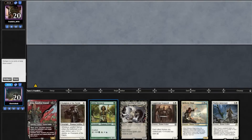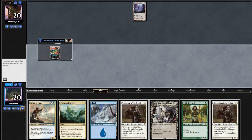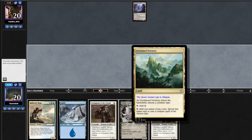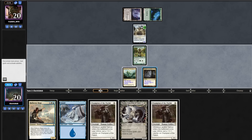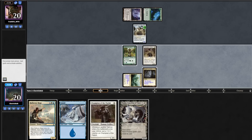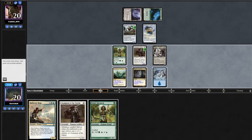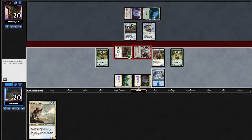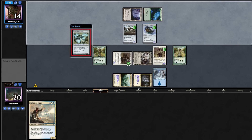Match 3, we're on the draw and mulligan our 7 and 6. Our 5 is perfectly fine — we put back a Hierarch. Opponent goes turn 1 Inkmoth Nexus. We play Unclaimed Territory into a Hierarch. Opponent plays Green Pathway into a Hangarback Walker. We draw a Cavern, play it on Human, cast Champion into a Thalia. Opponent plays Patchwork, passing. We play Island, draw a Hierarch, play another Champion, play Hierarch, and attack opponent for 6 taking them to 14. Opponent plays Arc-Bound Ravager, pumping the Patchwork.